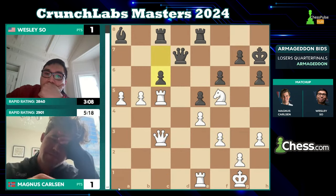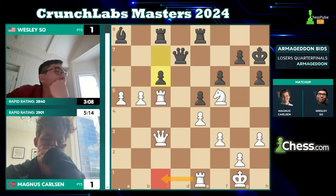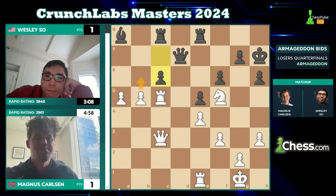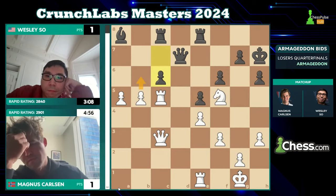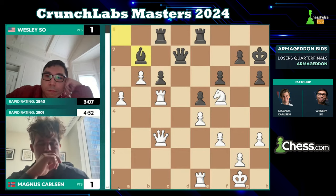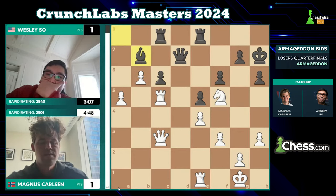Magnus frees up his other rook by defending the central pawn. Once the rook comes to c1, how on earth are you going to defend it? Wesley is just giving up — there's desperation on camera, he shakes his head, he knows he's about to be out of the CrunchLab Masters. Rook e to c1 — just take a moment and let your eyes adjust to that position. Magnus could also play b6 but he doesn't even have to rush. He's taking time, savoring the moment, deciding how to best tighten the screws.